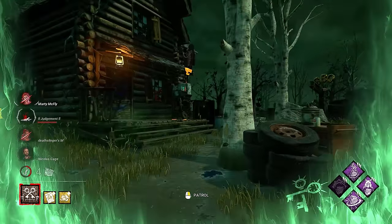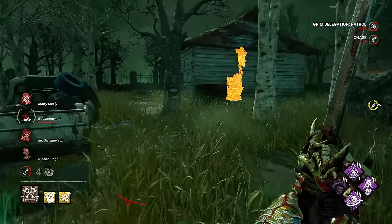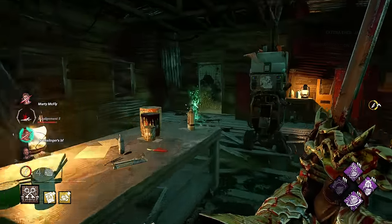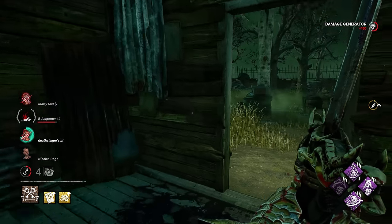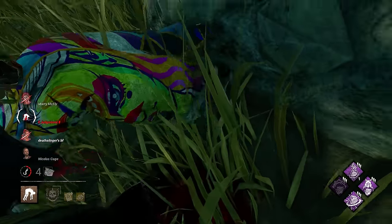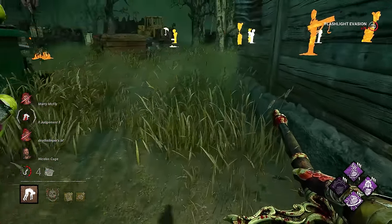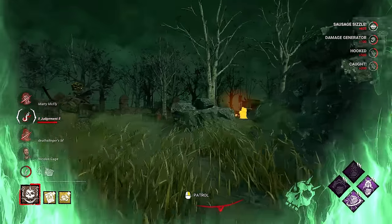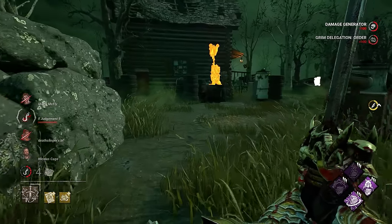We have sight on everybody, so we're good to go ahead and send out a unit. I'm pretty sure I'd hit somebody there, but I stopped hearing them working on it. That's fine — gives us plenty of time to hook up here. That is our last Scourge Hook — we love to see it. And go right back to kicking all of our gens on this map. It's gotta be so brutal.